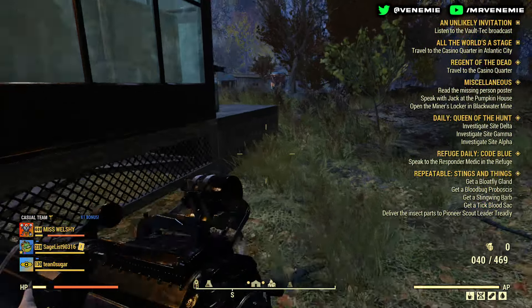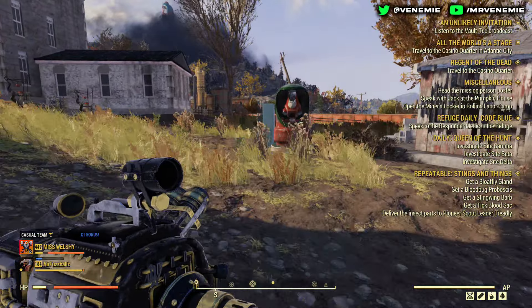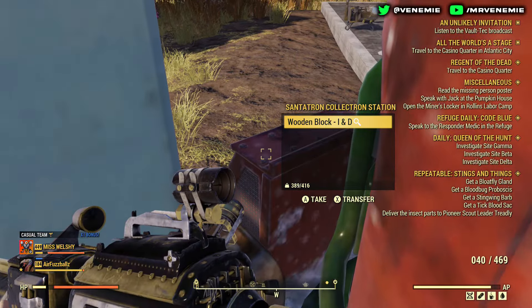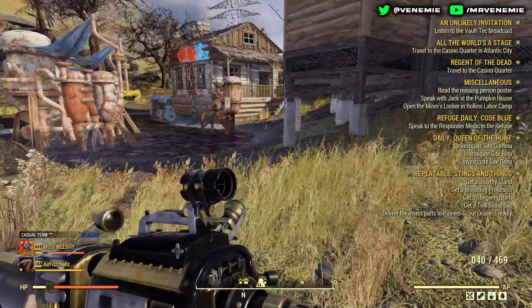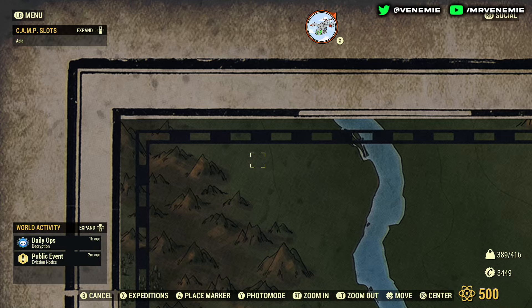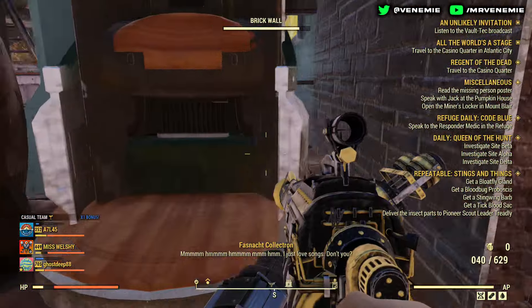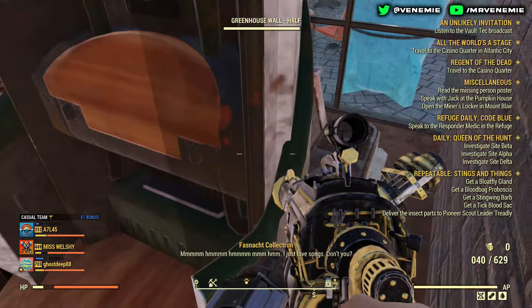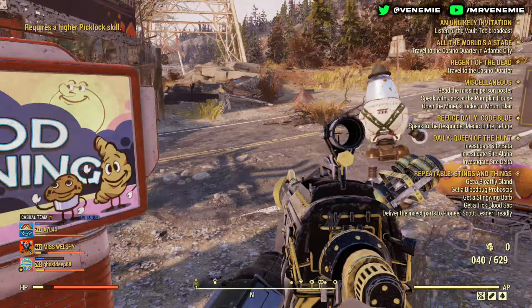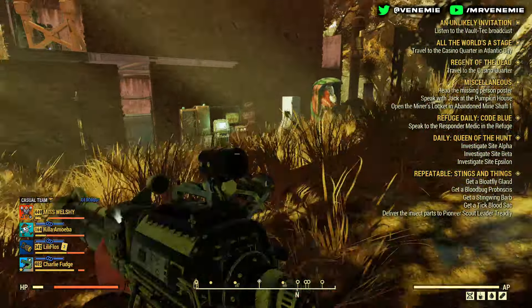If you combine that with killing the Scorched as well as collecting from your own collectron, you are going to have more holiday gifts than you'll know what to do with. Obviously you might find some camps that are unlocked and might not have any holiday gifts at all, like this camp for example — that just means other players are constantly coming there and farming it. If you do find a locked collectron, chances are there is going to be a holiday present in there.